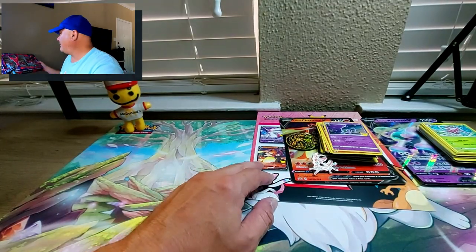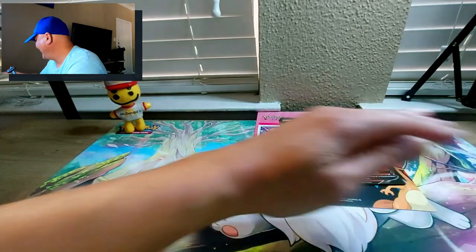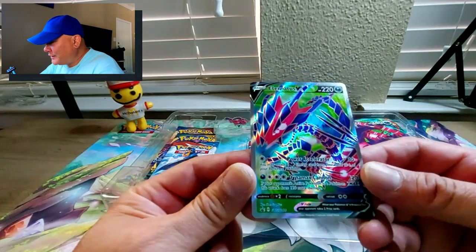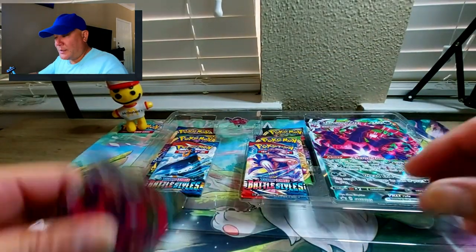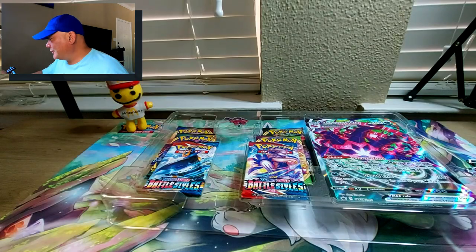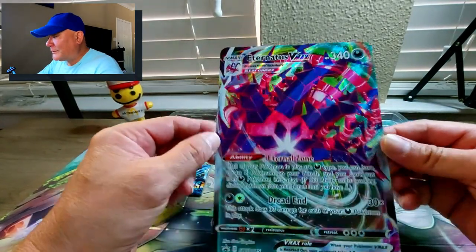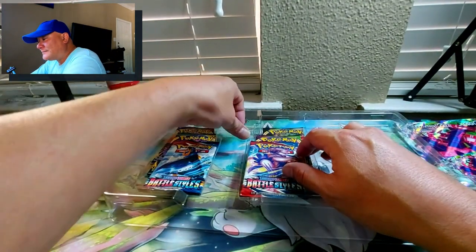Alright, you've got Eternatus V right there - so rainbow in its colors, looking really good. As far as centering goes it's pretty much perfect, and the back is perfect too. Eternatus VMAX - there you go. If you haven't played Sword and Shield, Eternatus V is a dragon type. It kind of looks like a big hand to me. But anyway that's the big mama jama of the VMAX.